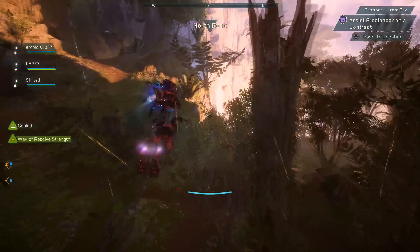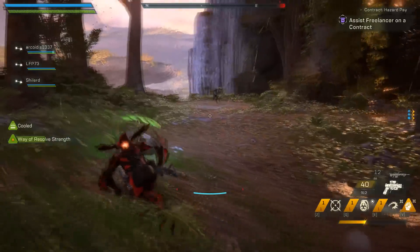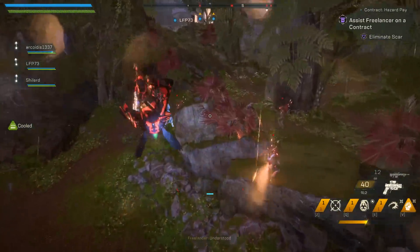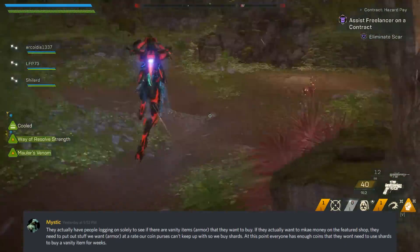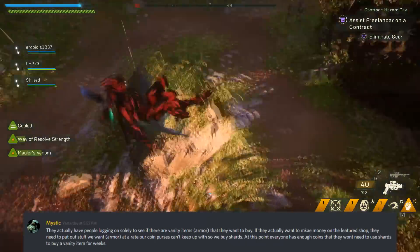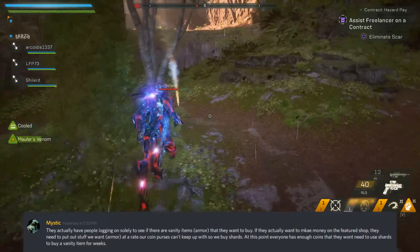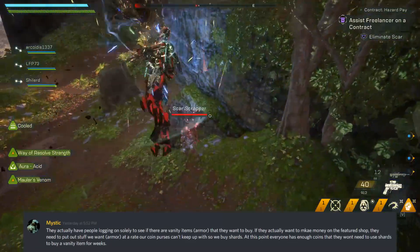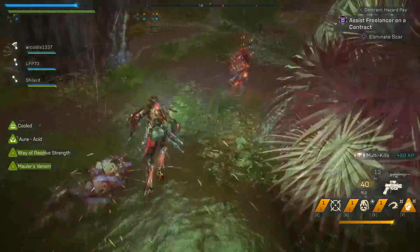Coming up first on the subject of the lack of personalization options in Anthem — specifically in terms of armor sets — we have some more news. Somebody raised a very good point saying that some people are actually logging in solely to see if there are any vanity items, specifically armor, that they want to buy. If BioWare wants to make money on the feature shop they need to put out stuff we want, at a rate our coin purses can't keep up, so we buy shards. At this point everyone has enough coins that they won't need to use shards to buy a vanity item for weeks — and this is definitely a valid point.